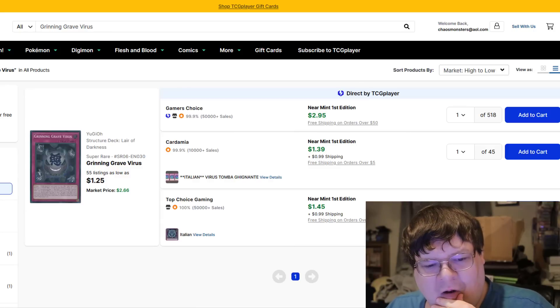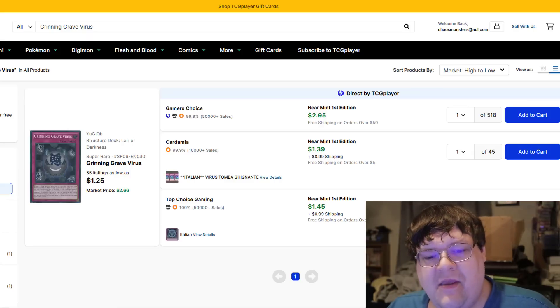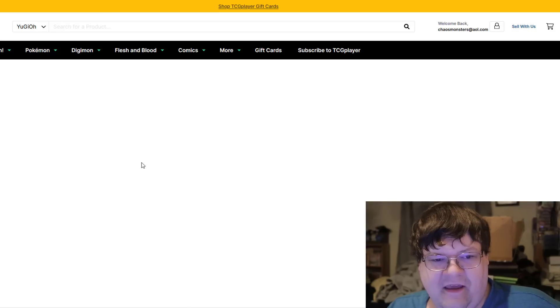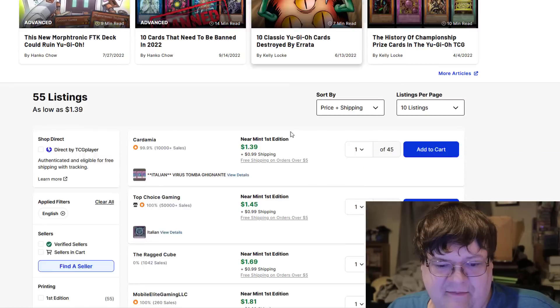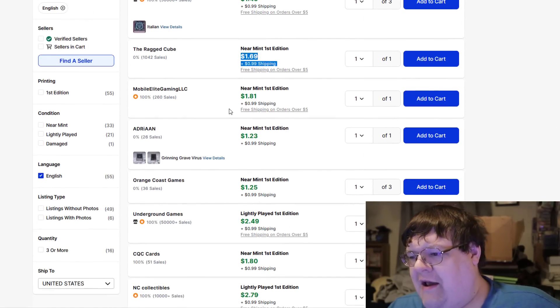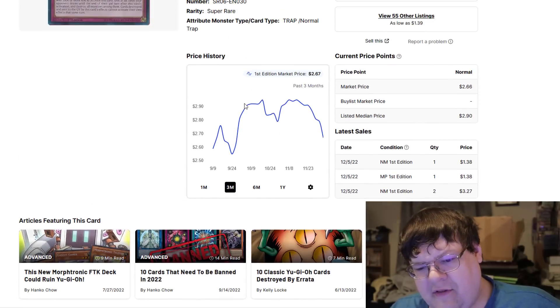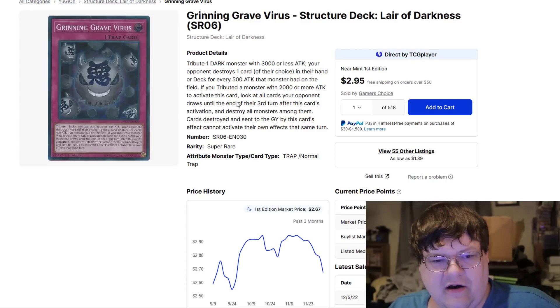Next up is the Grinning Grave Virus. There are 55 listings of this. You can pick up Italian copies at $1.39 plus 99 cents, which is not that horrible, but your quantities on these have been going down. Good news is it's basically another $2 card. The early theme on this MarketWatch is that you have a lot of cheap cards with semi-low quantities on the market.